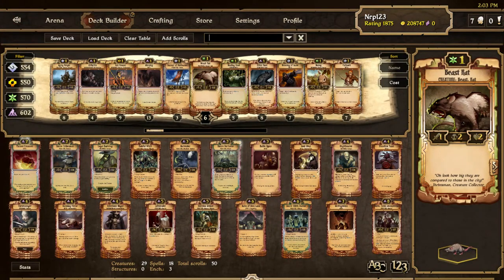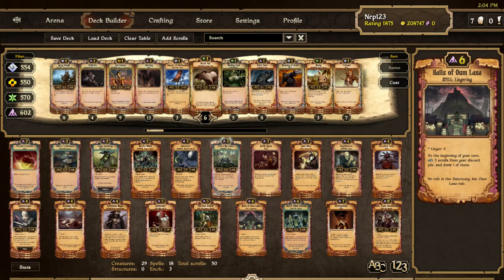The deck we're gonna use today is this Mono Decay Control — pretty normal Mono Decay deck right now. I do think that Mono Energy range is the best deck on the ladder right now, but I want to show something different because that was in the last ranked match video.